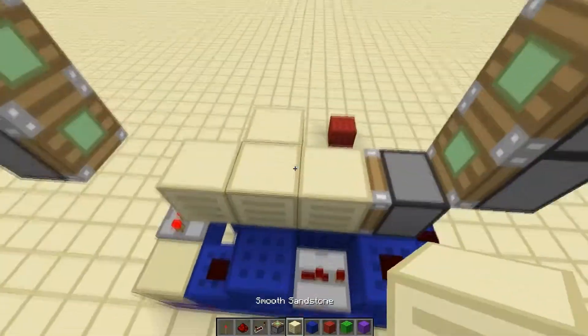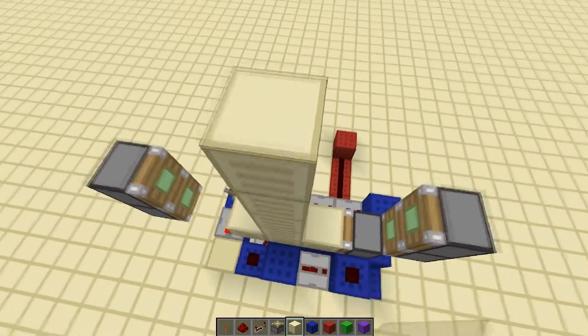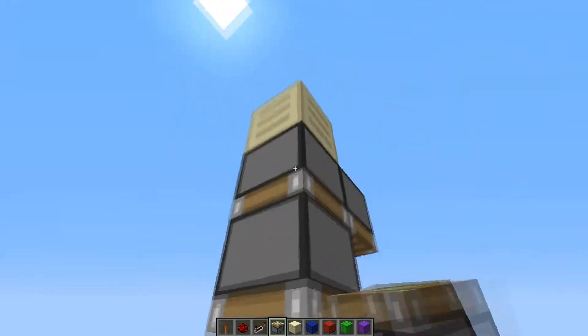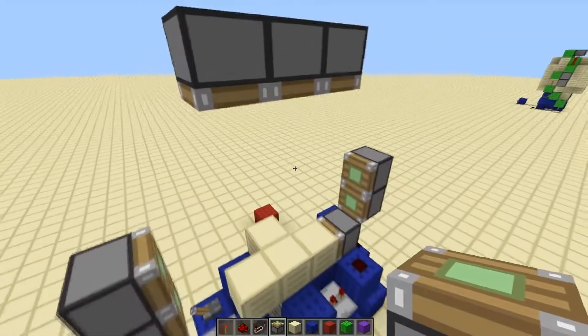For the upper pistons, we build up six from the floor level — so find the floor and go one, two, three, four, five, six. Break out all of those blocks, and facing down, place the three pistons.